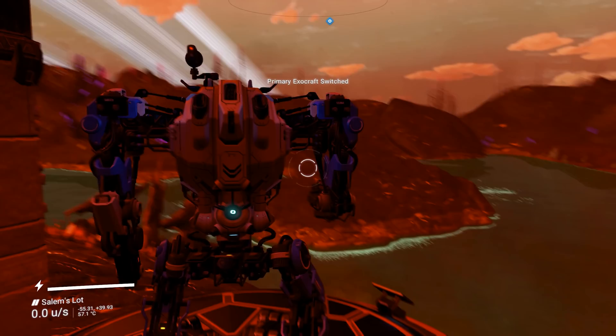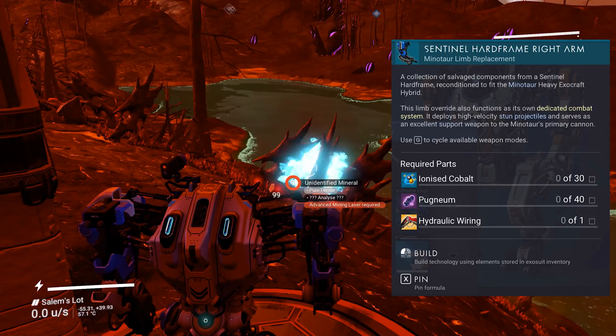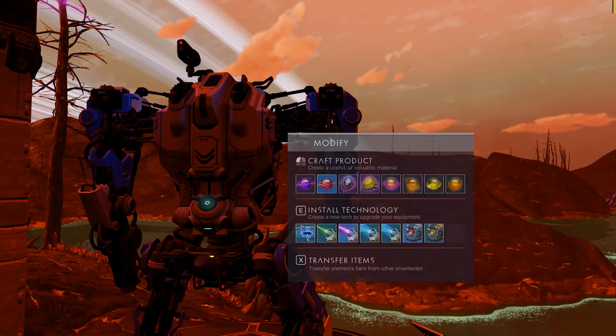Next is the Sentinel Hard Frame Right Arm. This replaces the mech's right arm and gives you a stun weapon — essentially the Paralysis Mortar for your multi-tool, but on your mech. It's a snazzy weapon and paired with the 400% damage increase, incredibly deadly.